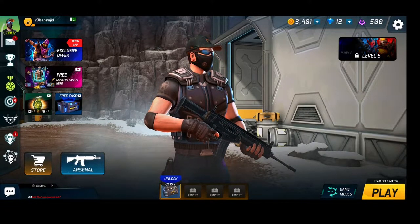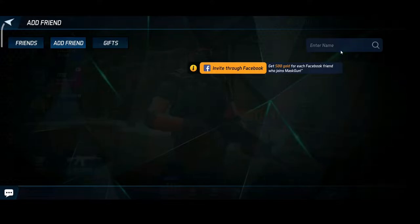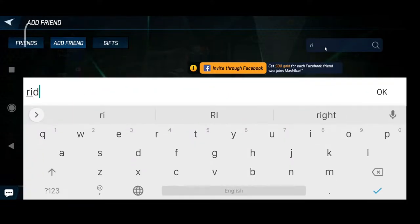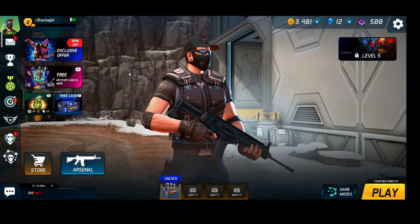If you want to add your friend, just click on this icon here, then go to Add Friend. Here you can enter your friend's name. For example, I'm going to add my friend and I'm just searching her nickname. Then I send her the friend request.